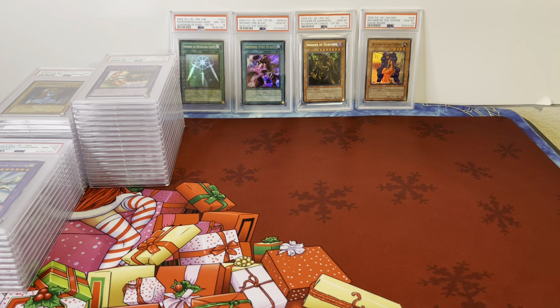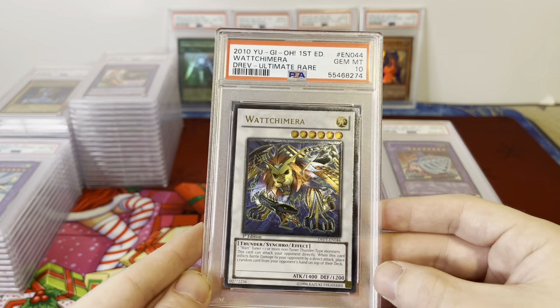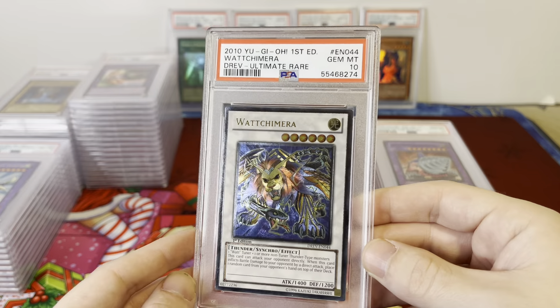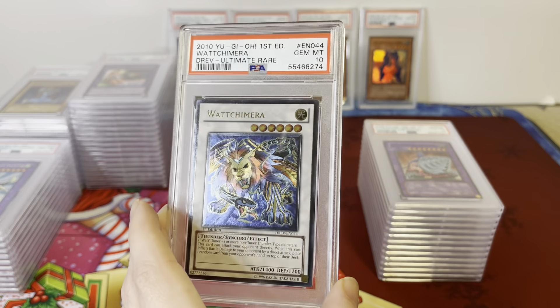We've got a lot of cards to go — about 184 auctions right now, might add a few more. There might be a few playmats not in this video that I add to the auction. Watt Chimera PSA 10, Duelist Revolution — that's really expensive sealed. I think a sealed box of that just sold for like $2,000 or something, though I didn't really look into it.